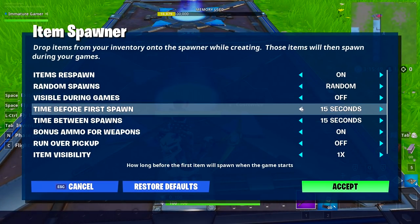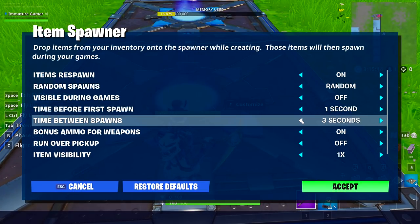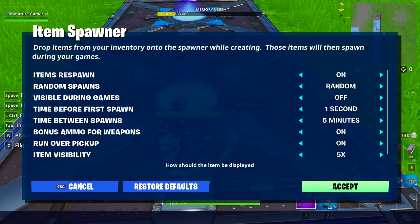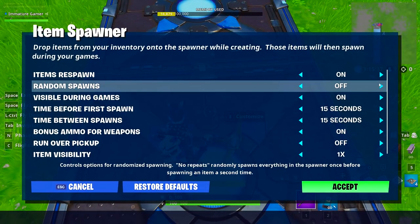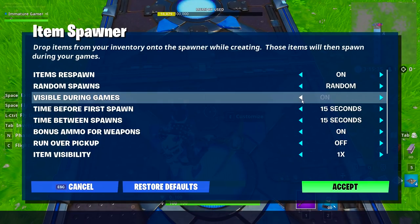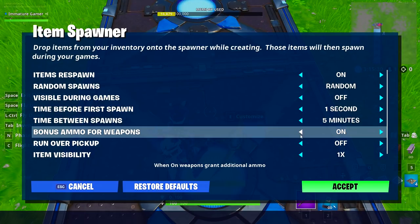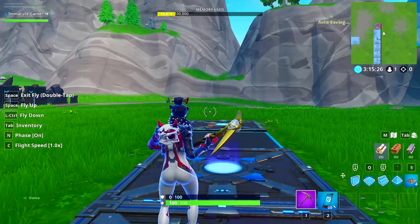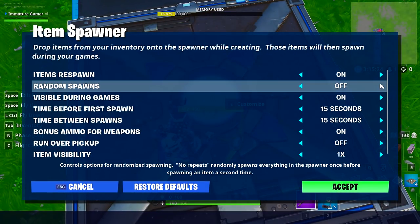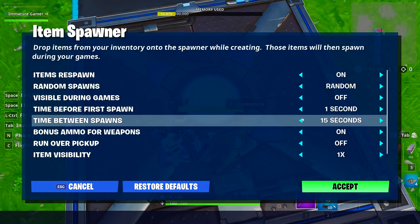The next important thing is to enable run over pickup. Even if you don't have run over pickup enabled in your Fortnite settings, it doesn't matter — any time you run over an item on this spawn pad it will pick it up regardless. I also set the item visibility to times five because it makes the item bigger. Sometimes you'll get launched to the left or right corner and it may not pick up the item, so I think making it larger helps — I'm not 100% sure but I do it anyway.